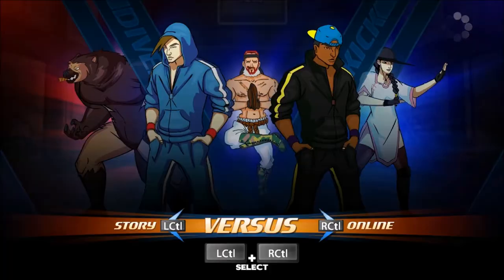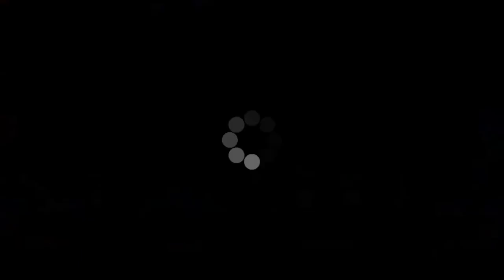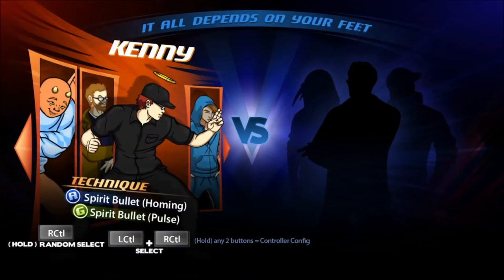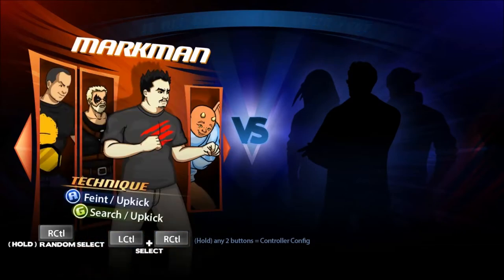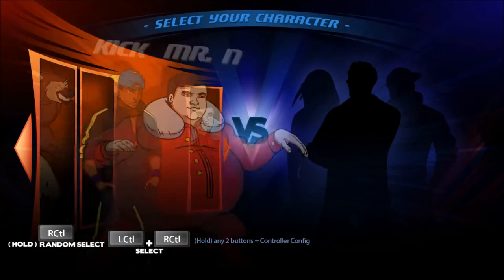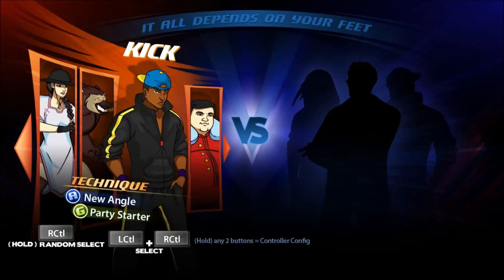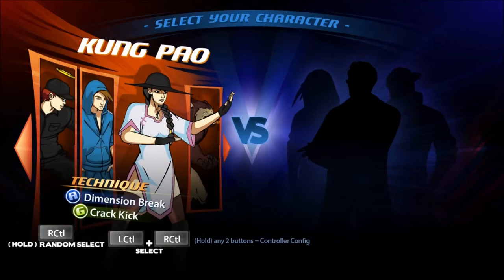I already know some of the characters and how they work. We're going to play the story mode. I like this because I want to play fighting games but I'm so bad at them, so I figured why not get this. I can play a story mode for all these different characters. The main characters in the game are Dive and his brother Kick — they're like the Ryu and Ken of the series. We're going to start with Dive and then go to Kick afterwards.